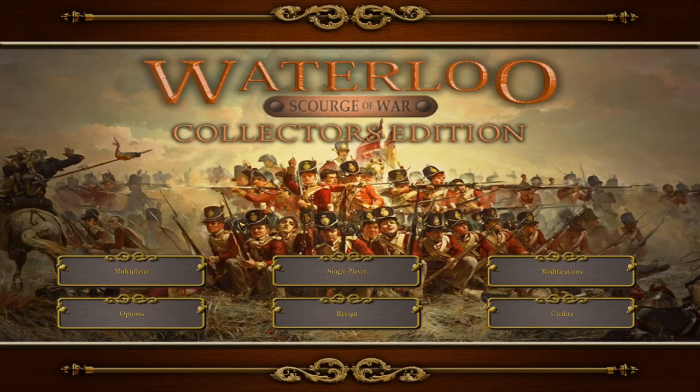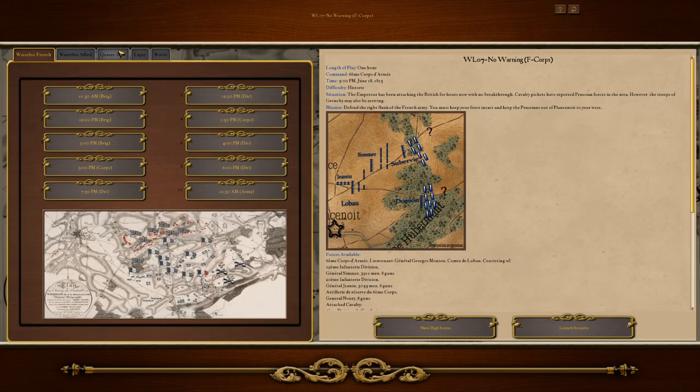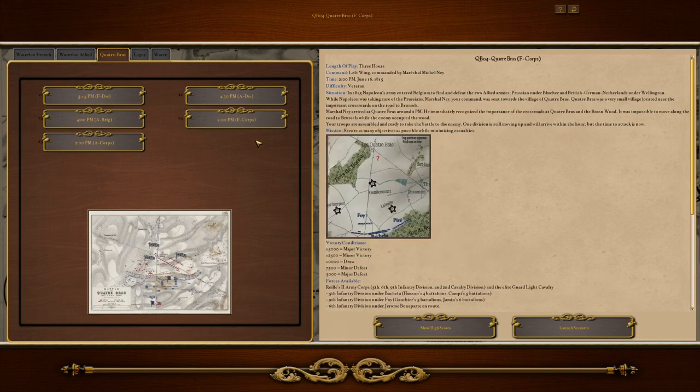Alright, welcome to Scourge of War Waterloo. I'm Greyhunter and I'm about to do something rather silly — I'm going to re-fight the 100 Days campaign. That means I shall be starting at Quatre Bras at 2pm, playing as French because that's what people voted for, and then after that I'll do Ligny, Waterloo, and La Belle Alliance.